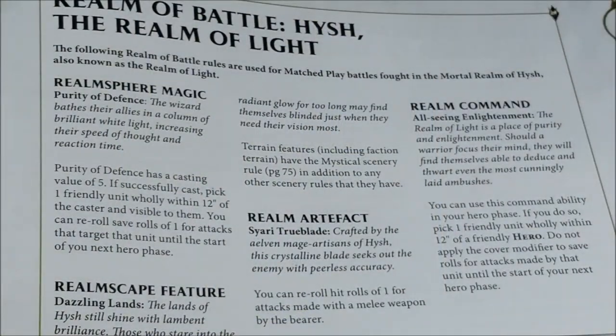Then we have the Realm of Light, Hysh. The spell is Purity of Defense: with a casting value of 5+, pick a friendly unit fully within 12 inches of the caster visible to them, and reroll save rolls of 1 for attacks that target that unit until your next hero phase. It's essentially a second Mystic Shield — same effect, just a different distance. It's a way to double the Mystic Shield spell, so not so great on its own, but not bad at all.